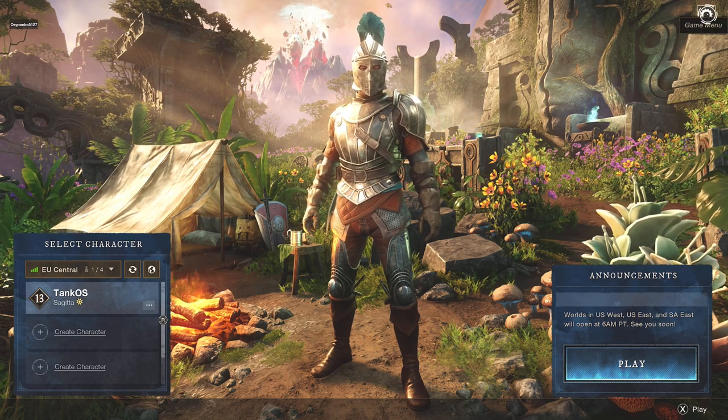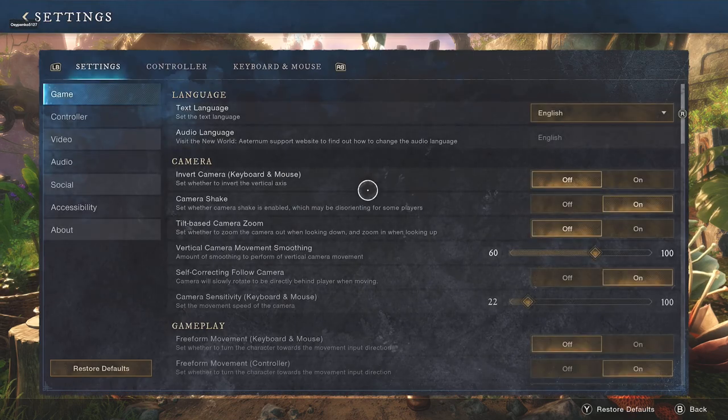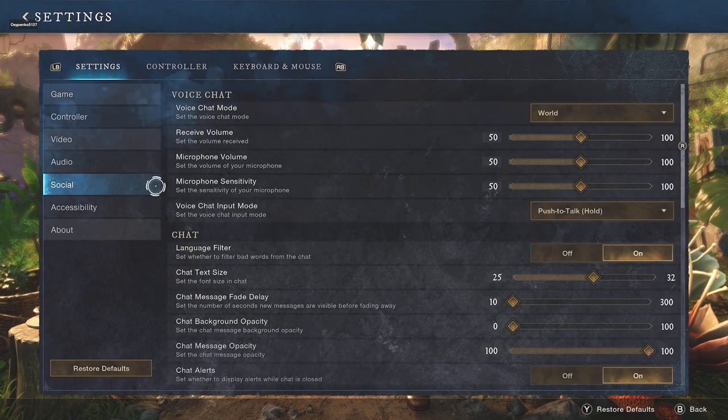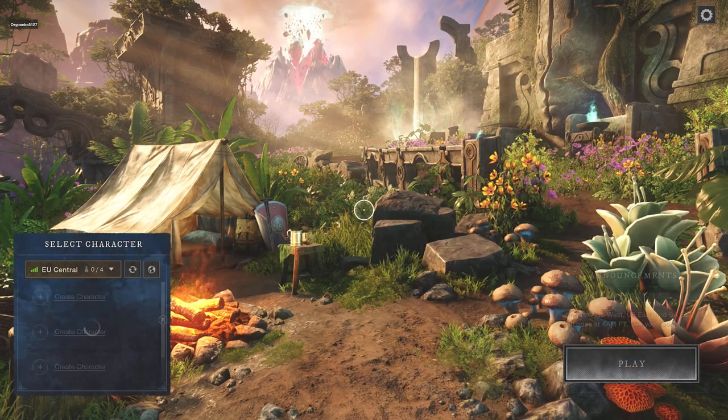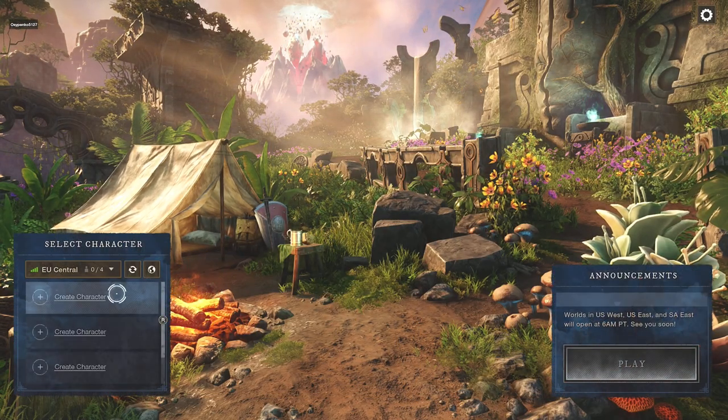So what you need to do in order to get to the server which has no crossplay: you will need to go to game settings, then you will need to go to social, and then you will need to turn off crossplay. Once you turn that off, you will have a brand new server available.